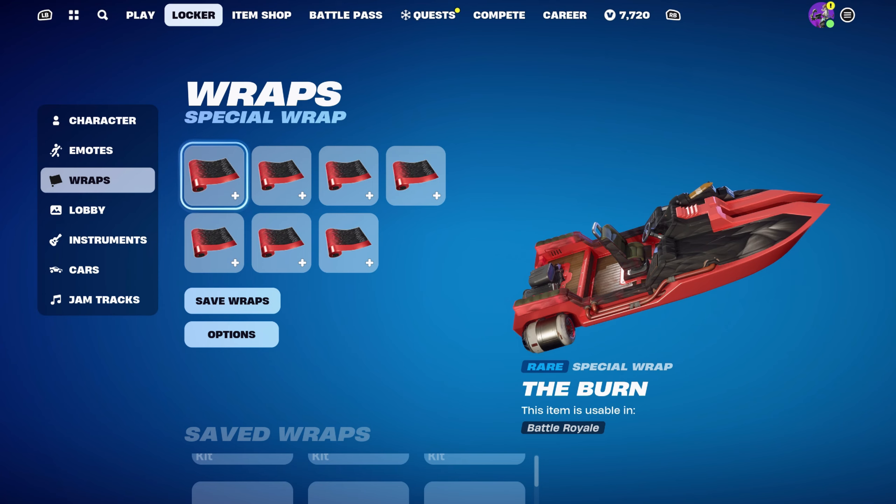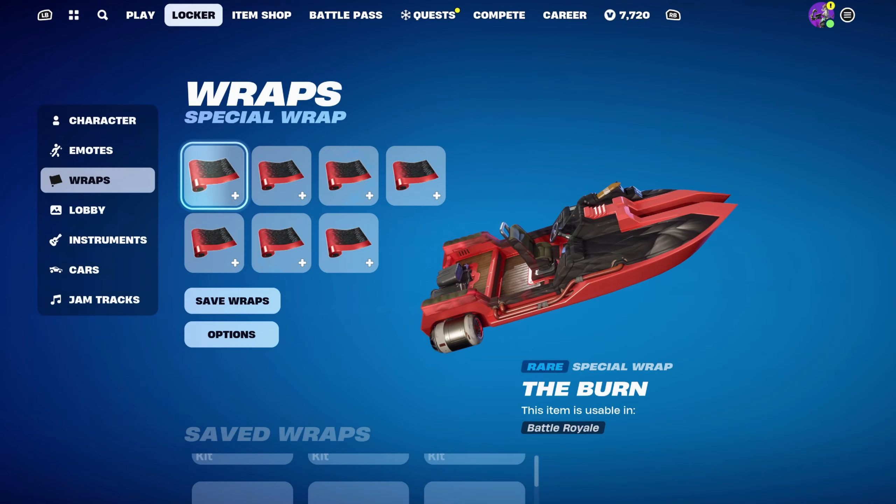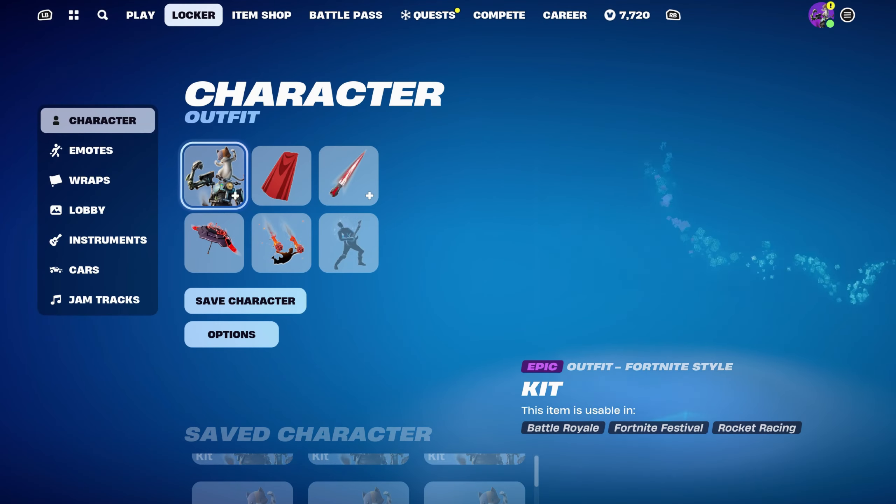The weapon wrap for combo 8 is from Chapter 5 Season 1 — it's Valeria's weapon wrap called the Burn, part of the Flame and Fortune set. Using it for the red and the black.